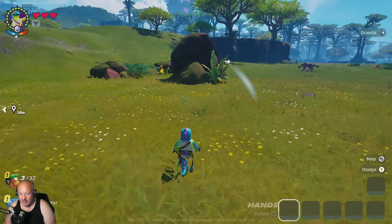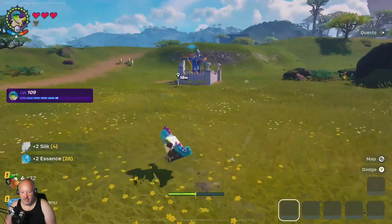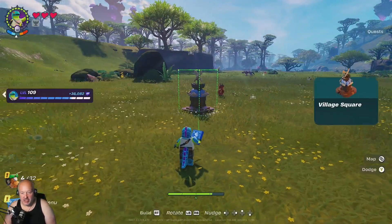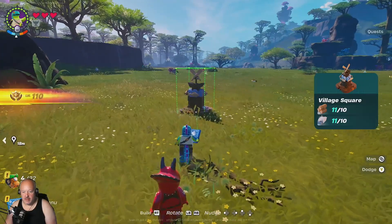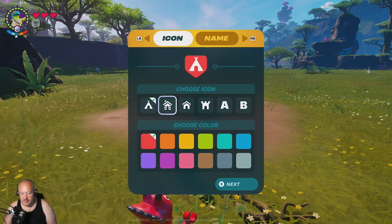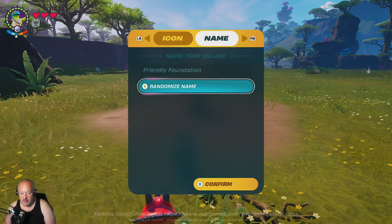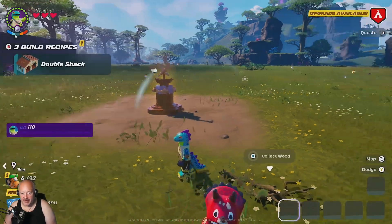What do we need? More granite. I believe we're going to put a village around here. Right there, look. Friendly foundation. Oh, hidden village - it's not very hidden.